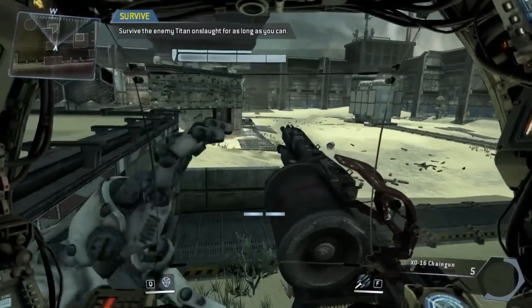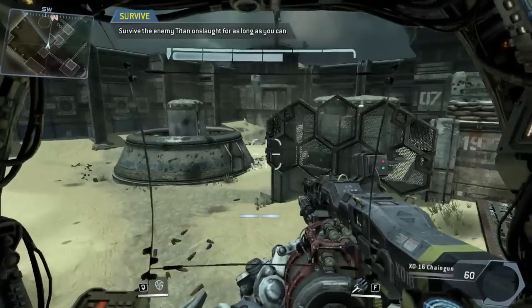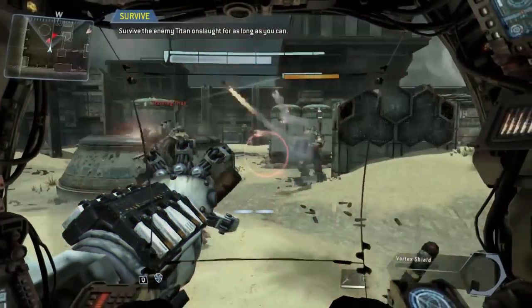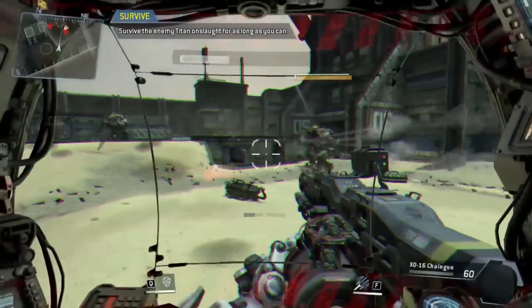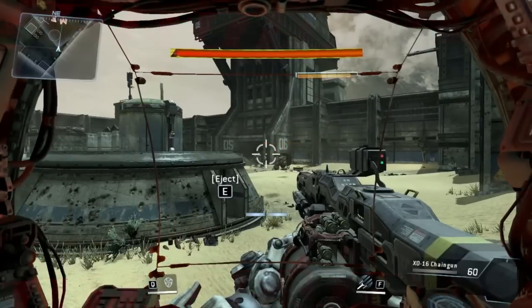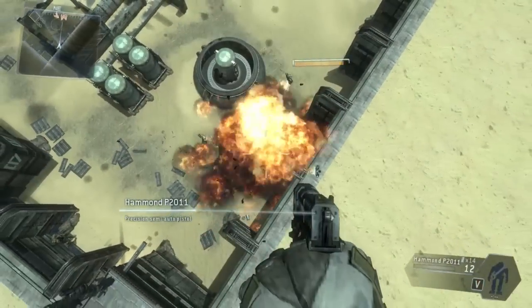Wave survived. Prepare for the next wave. Next wave incoming. Enemy Titan shields online — use caution. Your Titan is critically damaged. Combat veterans refer to this as doomed state. Your Titan will inevitably self-destruct once it is doomed. In this simulation, you will have infinite time to eject — this will not be the case in actual combat. You must eject before your Titan goes critical. When you eject, you can use the higher vantage point to plan your next move.